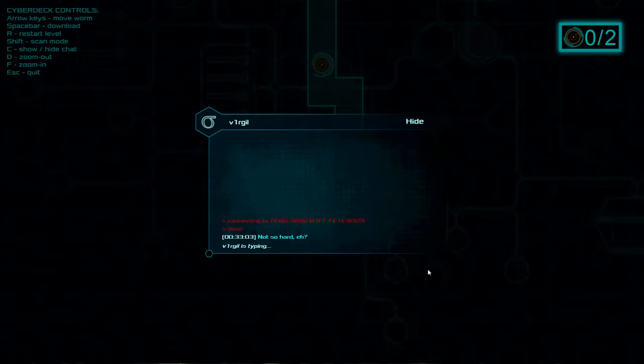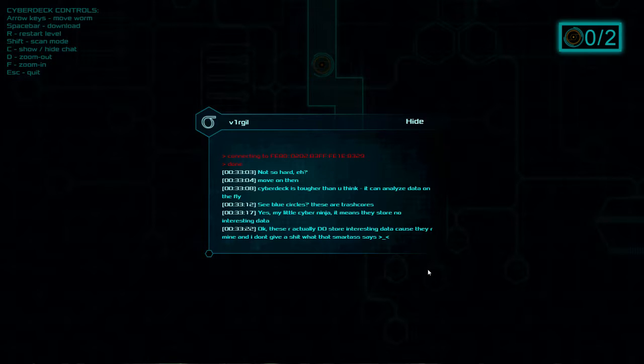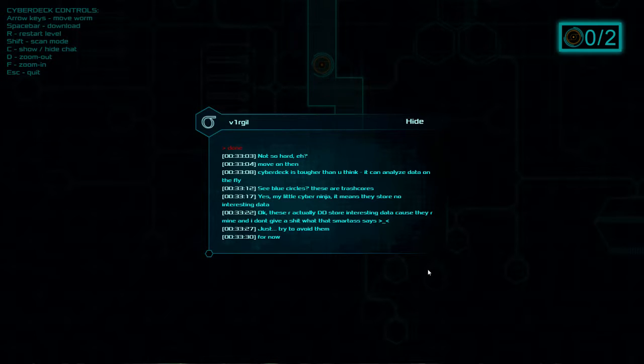Looks like a MAC address. Not so hard, eh? Move on then. Your cyberdeck is tougher than you think — you can analyze data on the fly. See the blue circles? These are trash boys — they store no interesting data. Actually, these do store interesting data because they are mine. I don't give a shit what the smart ass says. Just try to avoid them for now.